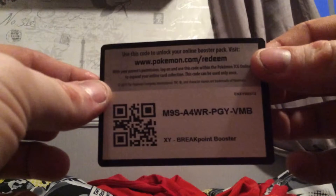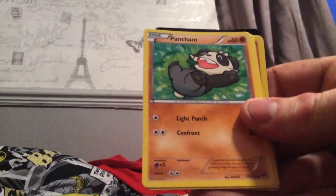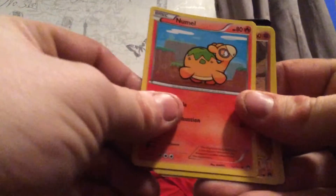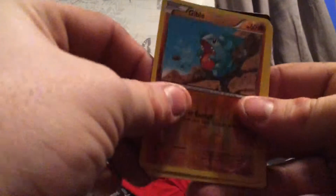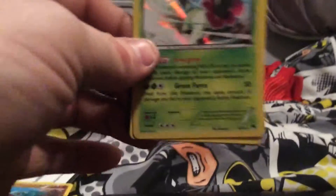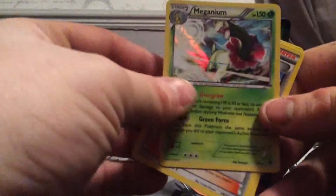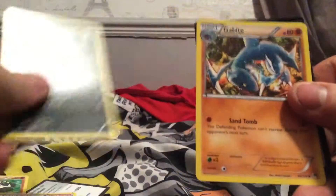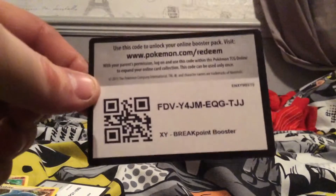There it is, and the last pack. That one did not open very easily. So we've got a Petilil, a Pansion, a Growlithe, an Espurr, a Numel, a reverse holo Gible, a Meganium shiny — that's 3 of 122 — I'm not 100% sure how rare they actually are since they changed the brand. We've also got another Delinquent, a Nuzleaf, a Gabite, and your other online code.